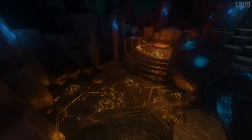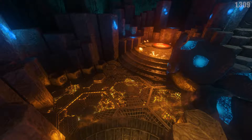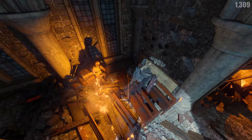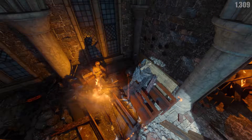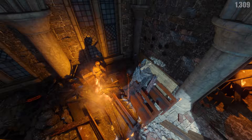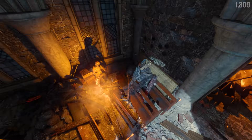Good morning and welcome to Origins 101. In this episode I'm going to be showing you how to build and upgrade the Fire Staff. As a prerequisite for all of the staffs, including the Fire Staff, you are going to need to use the gramophone and the black disc. If you don't know how to do that, there is a video on my channel for you.